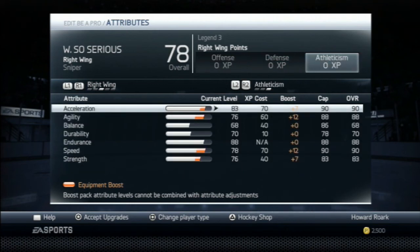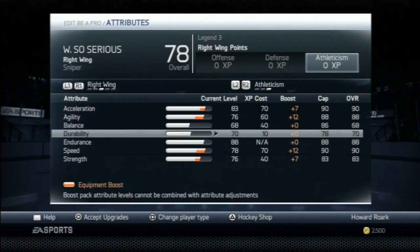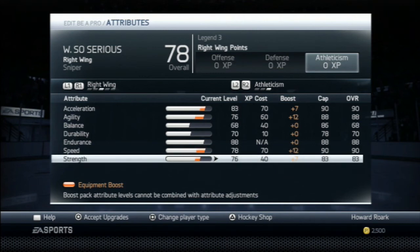For athleticism, you'll see acceleration max, agility max, speed max, endurance max, and strength max — all pretty important. My goal is to get up the ice quick, not get hit, and either make a good pass, make a good play, or put the puck in the net quick. Balance and durability are relatively low, but all the rest are maxed out. This is where you really put your boosts to use.